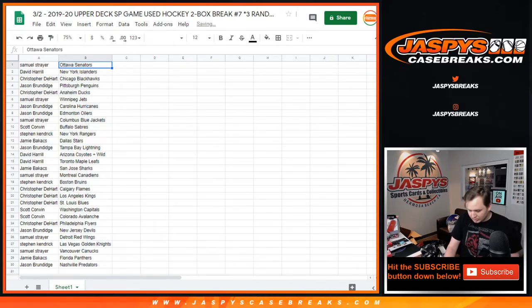Sam: Senators. Big Boy 007: Islanders. Chris: Blackhawks. Jason: Penguins. Chris: Ducks. Sam: Jets. Jason: Hurricanes, Oilers. Sam: Blue Jackets. Scott: Sabres. Stephen K.: Rangers. Jamie: Stars.